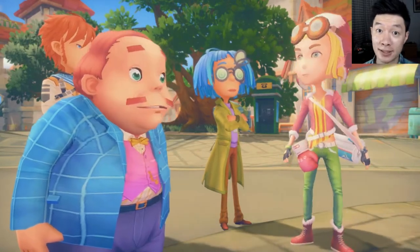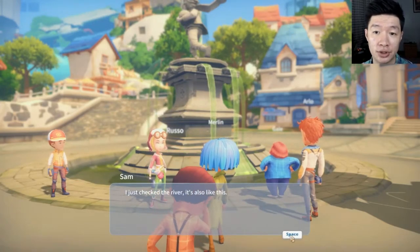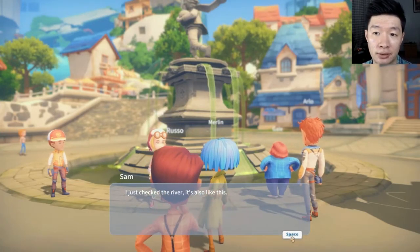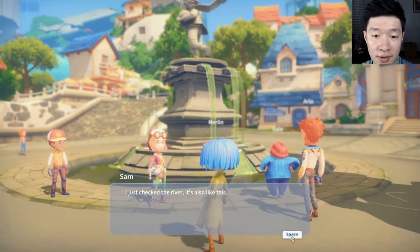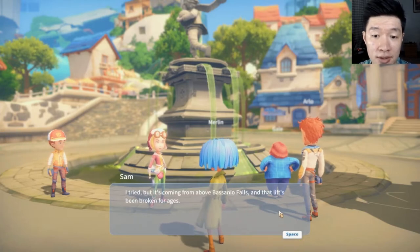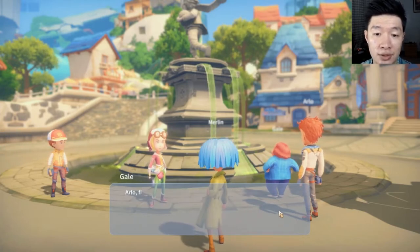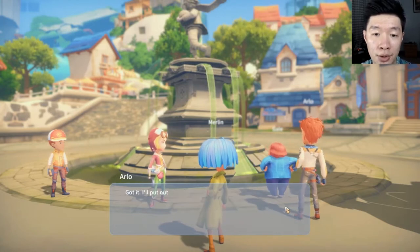Welcome back with Max, and this is gameplay for My Time at Portia. We are back again. We've got this poison water and it's just so discouraging to see all this mess. We have just the fountain that turned into green color — there's a lot of poison in there. We need to find out the sources of where this poison is coming from.